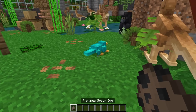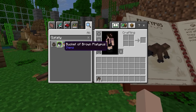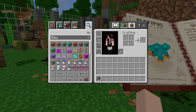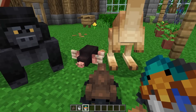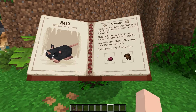Next we have the platypus, and it comes in a couple of different variants. Let's see what they look like — oh, little cuties! It shows they can be picked up in a bucket, which is awesome. Let's see if a water bucket works — oh yes, you can pick up your little platypus in the water bucket!